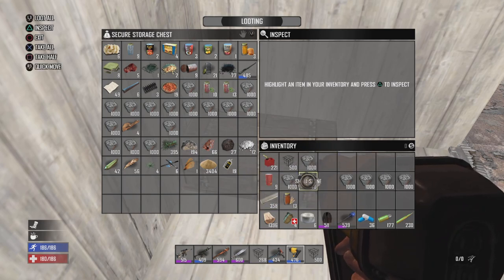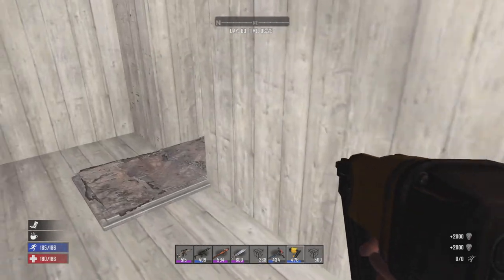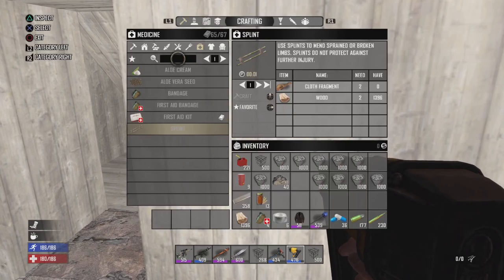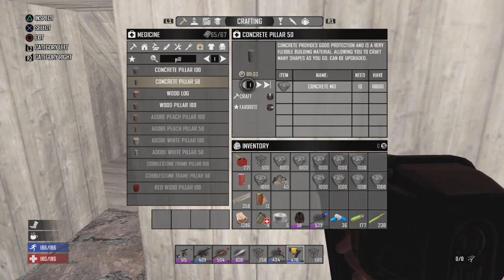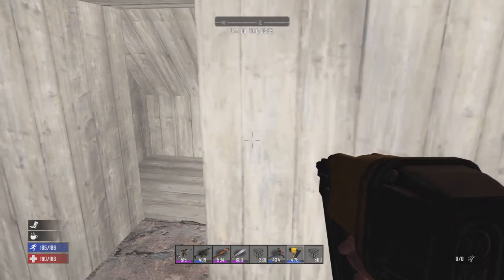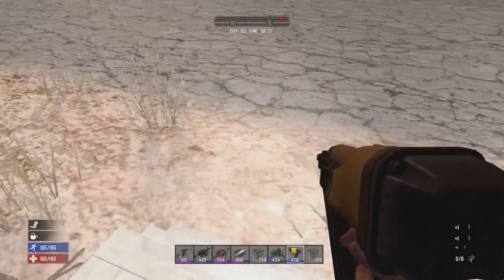We'll keep the bear on us just in case, and take a little bit more concrete. There are two ways we can go about crafting pillar 50 - I could go around and count the blocks to figure out exactly how much we're going to need, or I could just go ahead and make 120 of them. It's probably going to be a lot more than we need, but it'll enable us to be able to work on the base while they're crafting.